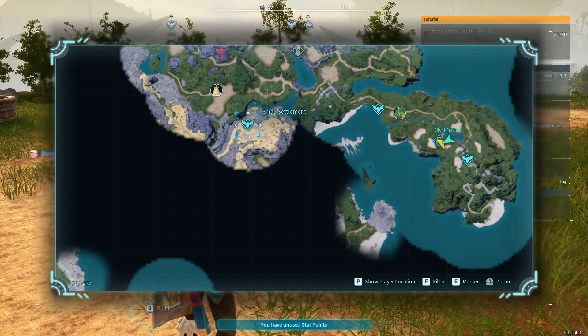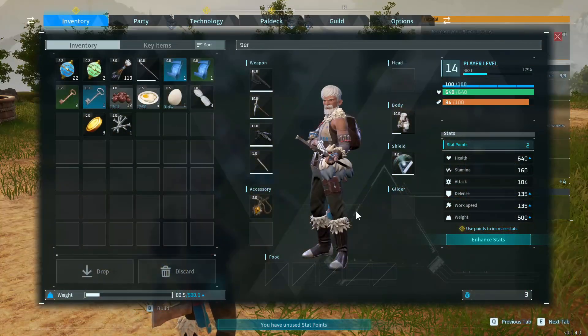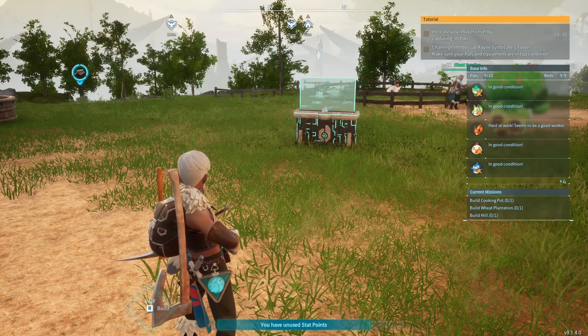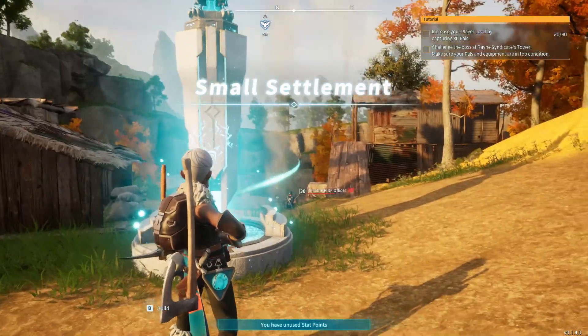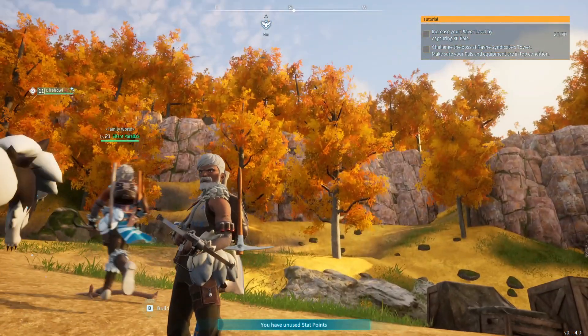We can go to the small settlement and continue south — how's that sound? Works for me. So what we're going to do is venture outwards — we're scoping out the area. We're still looking at new areas and trying to find another new base. You said small settlement, yeah, and then we go south — that's way up over that big hill.